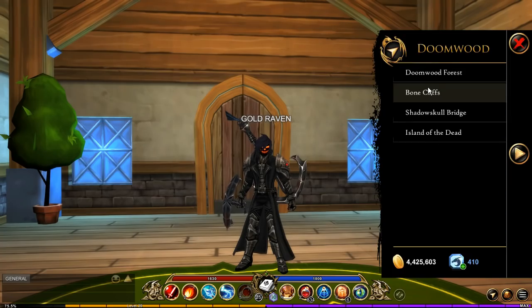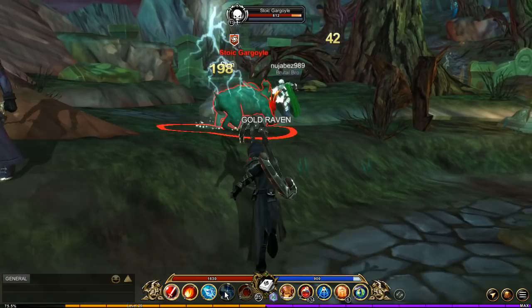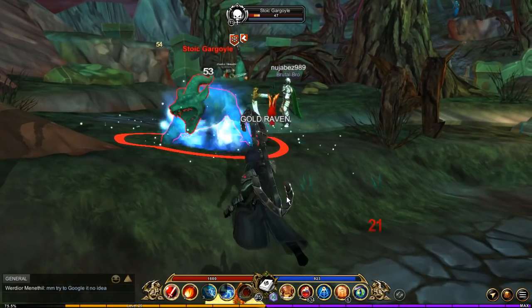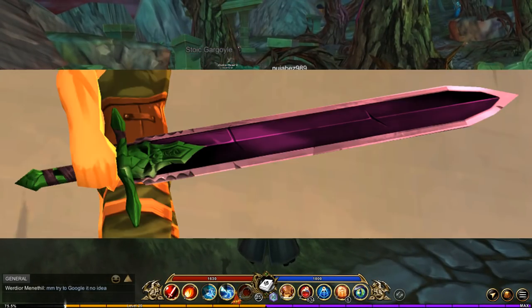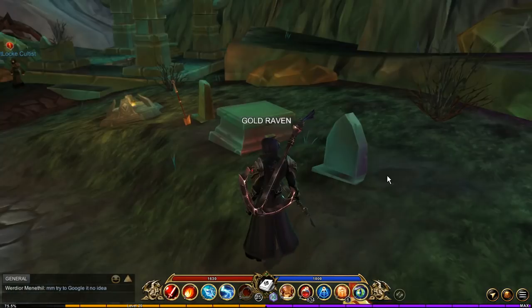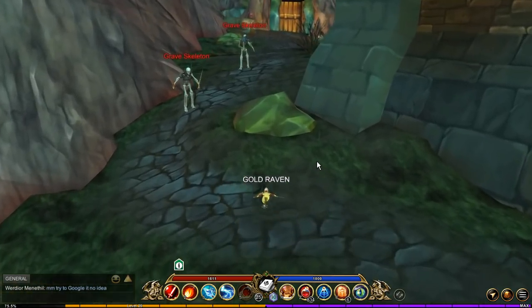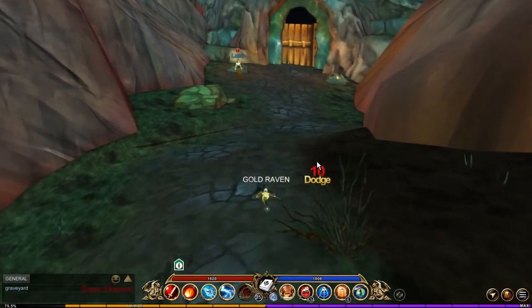The first things we're going to be doing is over at Bone Cliffs. Once you're here, you are going to want to fight the Stoic Gargoyle, as you have a small chance of getting the Wicked Joke. Depending on your luck, it can take a while to get. The gargoyle spawns right here on this platform.